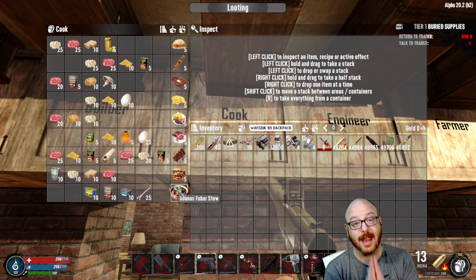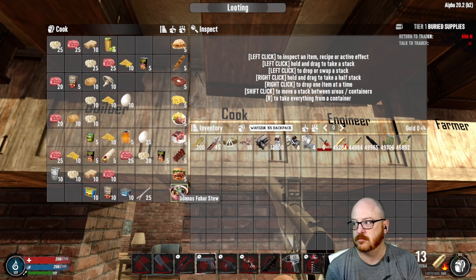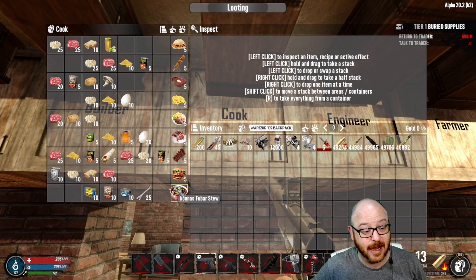A little tip: if you're able to find either the underground trader or the red building trader, either one of those traders has four traders within them. Getting the food you're going to need — especially the canned food to complete this task — is going to be a heck of a lot easier. Hopefully that helps out along the way.